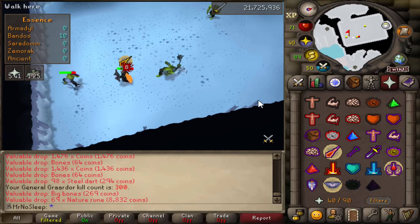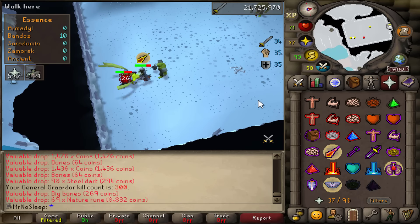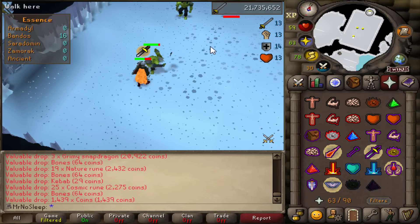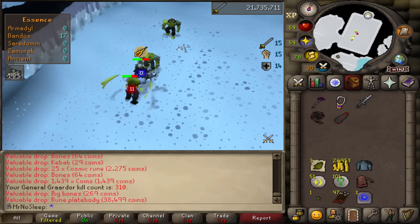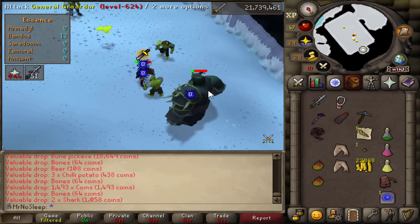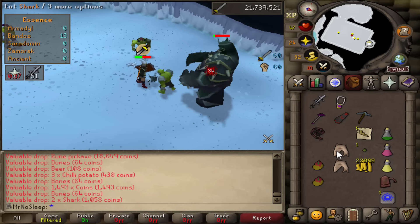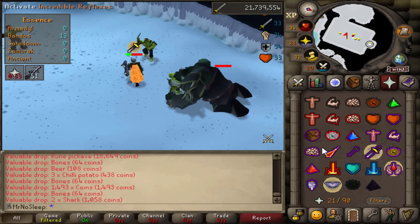A beautiful 300 overall kill count — received 69 nature runes from that kill, so I'll take it. As you can see I'm now using the dragonfire shield with my new tassets replacing the Berserker skirt. Nine hours left in this journey until the 24-hour mark. I'm hoping I don't have to go all the way to 24 hours to get all the items. At the end of the day, I just want to see that chestplate to complete this set and this grind.